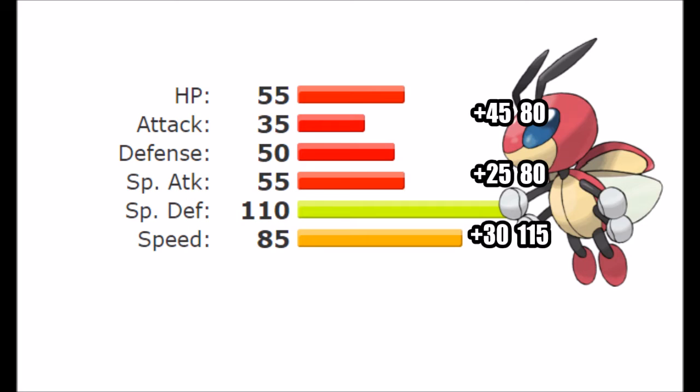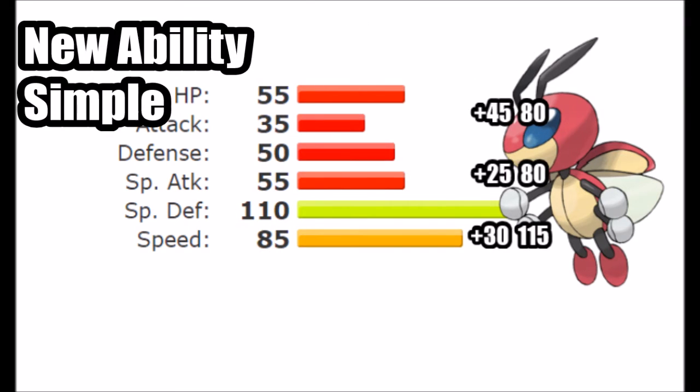The rest of the points would go to Speed, bringing it to at least 115, which means it would speed tie with a few of the monsters in the tier. These stats are by no means impressive — it's still very lacking in any meaningful meta presence. There's no way this guy would work with those stats alone, so we're going to give it a new ability.